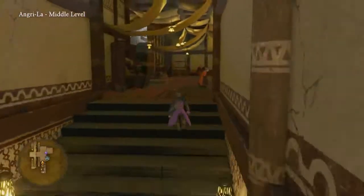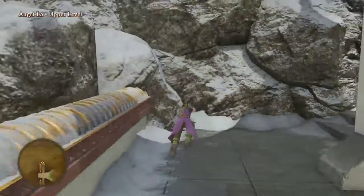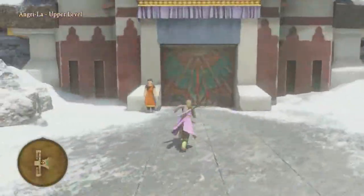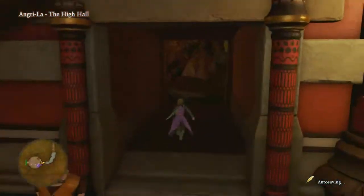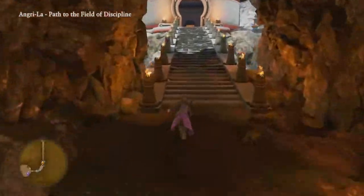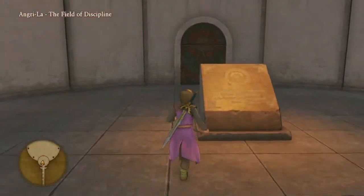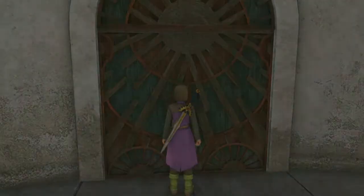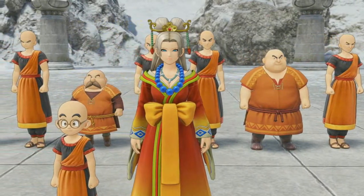Even for the characters that we're not using — like Sylvando and Hendrik — they still feel like they have unique roles and unique purposes, and I still don't feel like any of the characters are necessarily bad. That is one thing I do like about this game: you can pick whichever ones are your favorites. Me, I just prefer the Fighter class, especially in the Dragon Quest series — it's high speed, claws have an increased critical hit chance, they're very fast and strong, and take out monsters quickly.